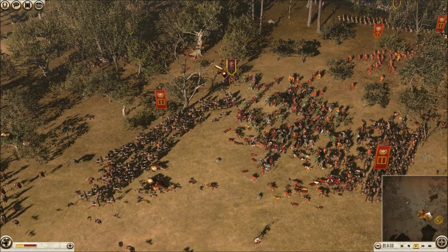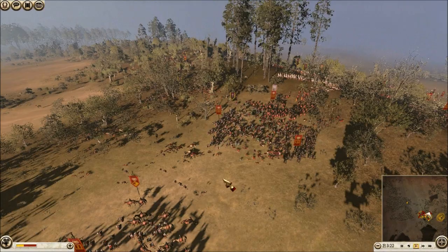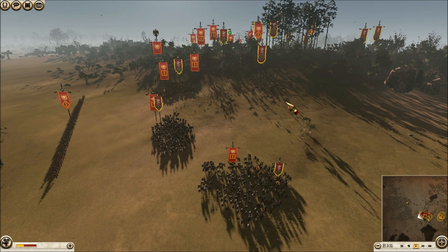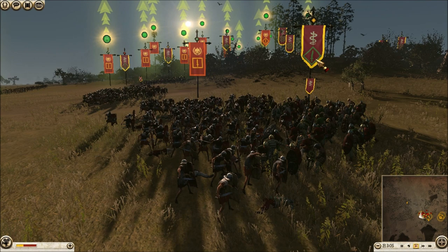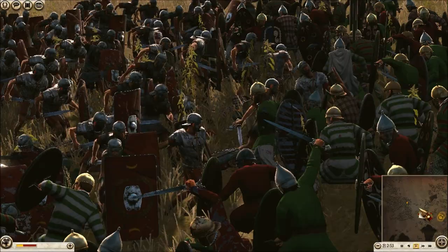My Galatian Swords are getting surrounded — look at all those guys he has. It's a pretty sweet setup if you want to use a Rush Army. My Pik Peltis can fight the Cav, but against his Legionnaire-type units I'm not going to be able to take them out. I love my Galatian Swords — they're really cheap, pretty effective because of that cheap cost, but they're getting hacked down because they're cheap.